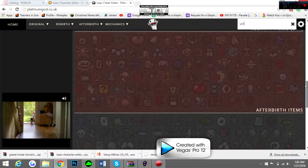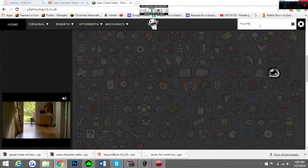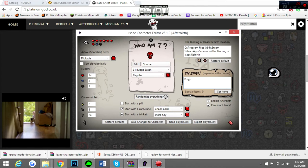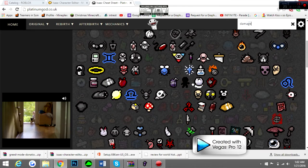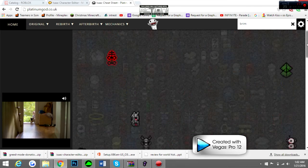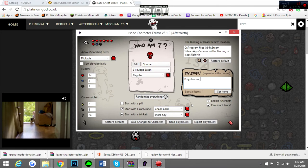Now, you have to get the item names right, so I would suggest using a webpage to find them. If you want Polyphemus, you would type in Polyphemus. I do that because if you type it in wrong, that item won't work. Say I also want all the damage-up items — like Super Huge — and let's make this fun. We'll grab Brimstone right there, then do a comma-space and the name of the next one. Let's add Cricket's Head. Let's get some Guppy going: Guppy's Hail, Guppy's Hairball, Guppy's Collar. And then let's get Holy Mantle.